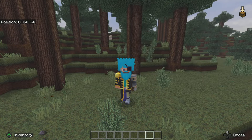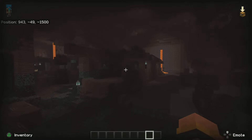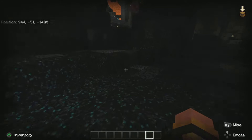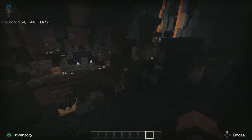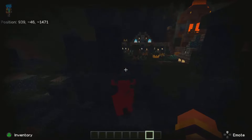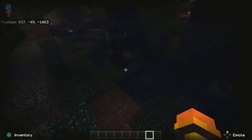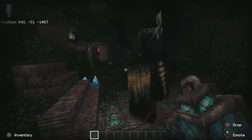Wait, I just realized I never showed you guys what a Warden looks like - we need to go find a Warden! There we go, he's coming - where is he? There he is! Oh, he kind of just looks like him. It's quite dark - can we get him towards a light? Let's put down some lighting around him. He's not that great.